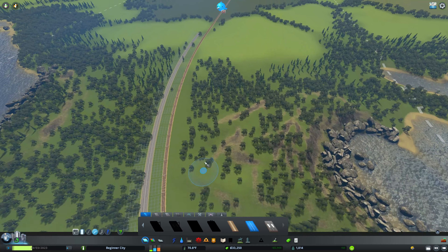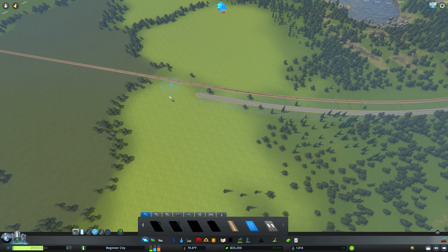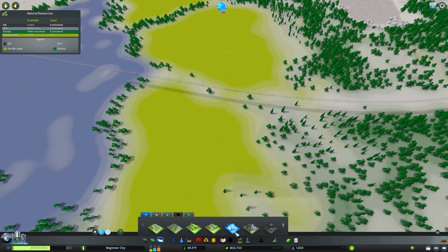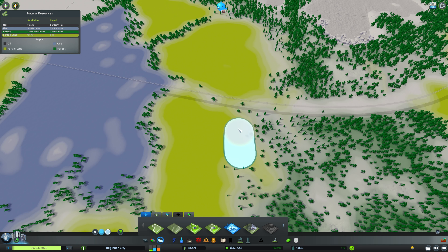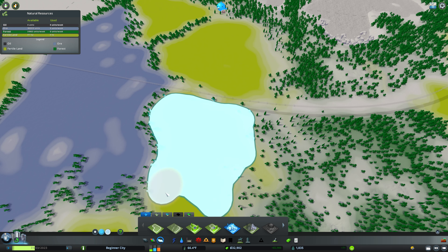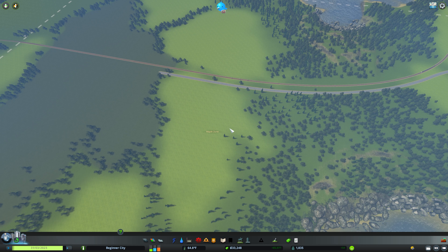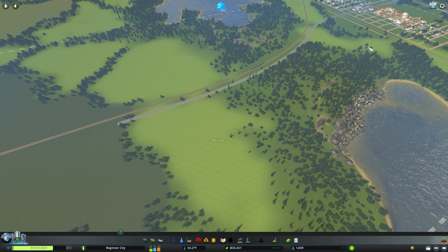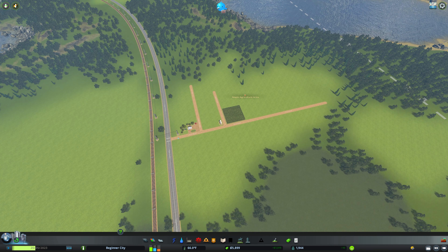That road can go over to there, so now we can get down here and get some industry. We'll bring the road further and then create an industry area by painting the area here. I have other videos about how to do industry areas, so I'm just going to build one. This video is more about the realistic layout. So we have a very basic farm area out here now.